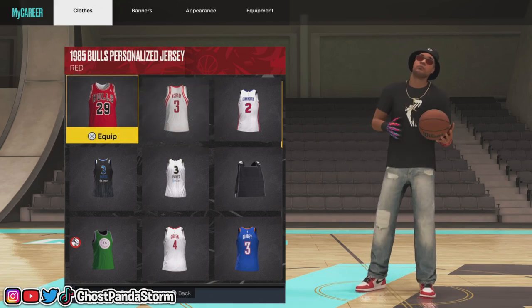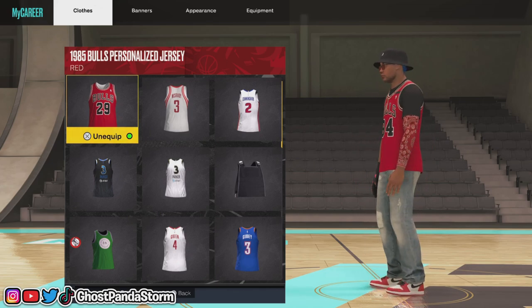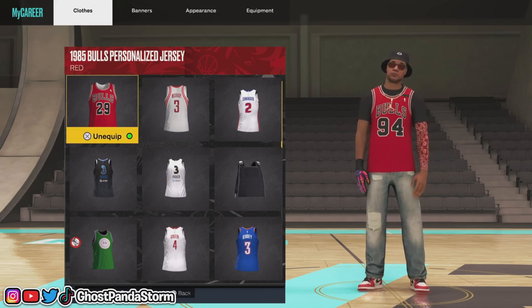Let's go ahead and go with the Bulls one — Bulls fan, go Bulls. And just like that, boom, the jersey is right over your t-shirt. We got our Panda 94 and all that good stuff, got our chain over the jersey. Everything looks nice.